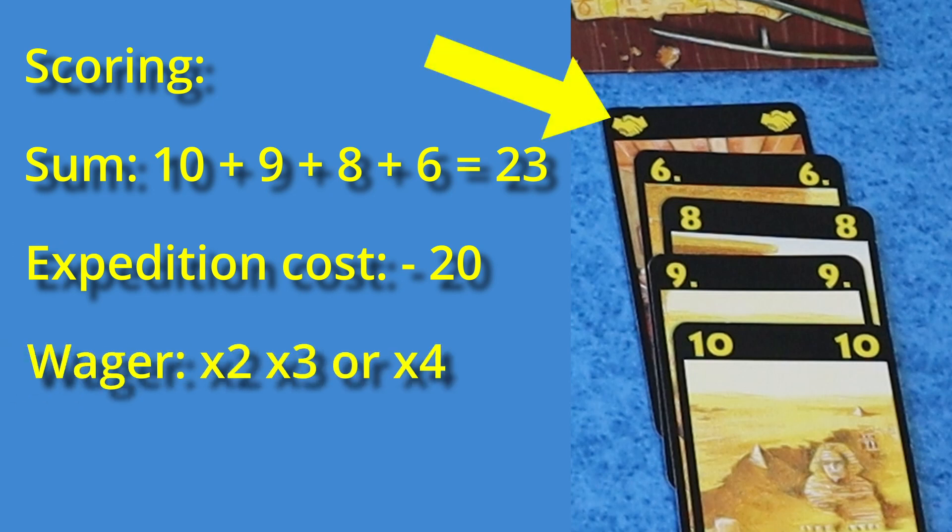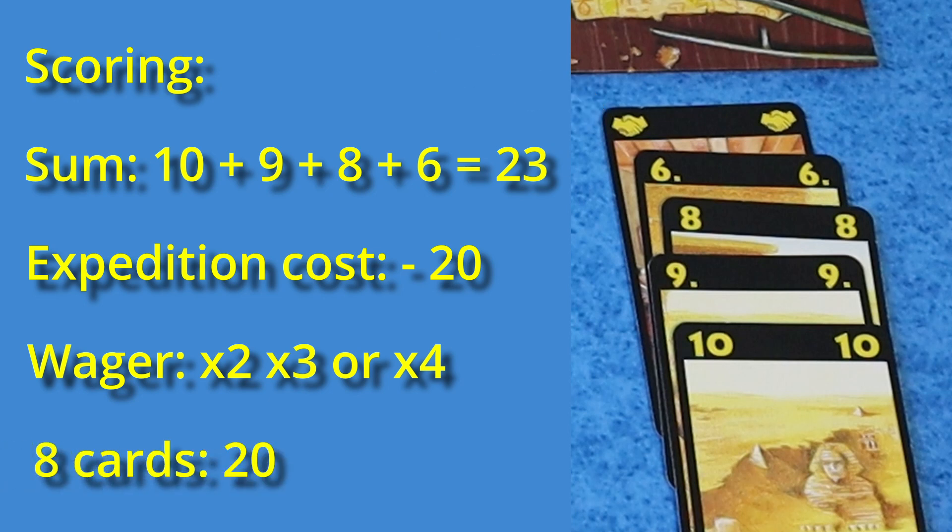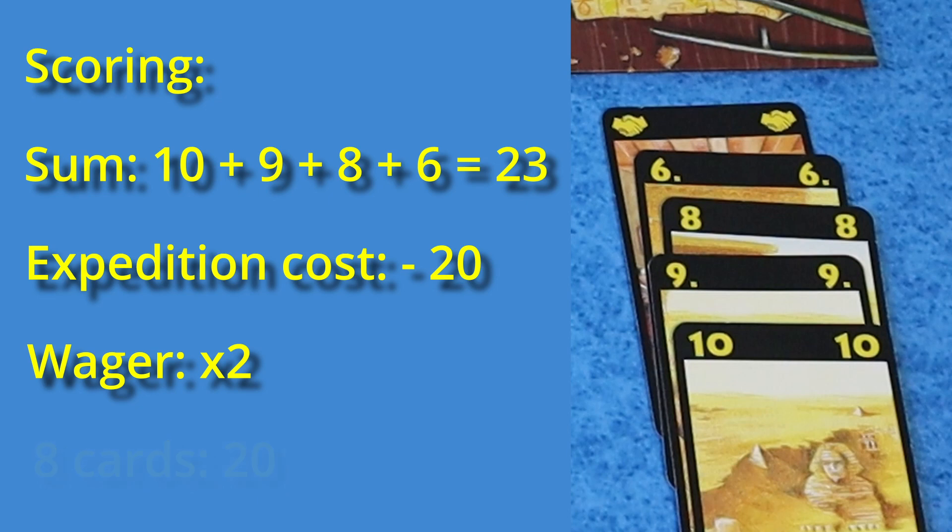Your wager then multiplies your subtotal by a set amount: one wager is double, two is triple, and three wagers is quadruple points. Finally, if you have eight cards in a column, including wagers, you get a 20-point bonus. For example: 23 minus 20 equals 3, times 2 for the wager is 6. No 8-card bonus, so 6 total points for this column.